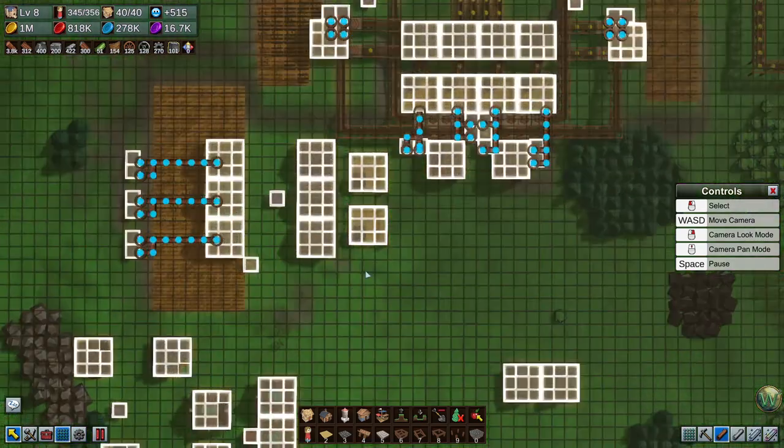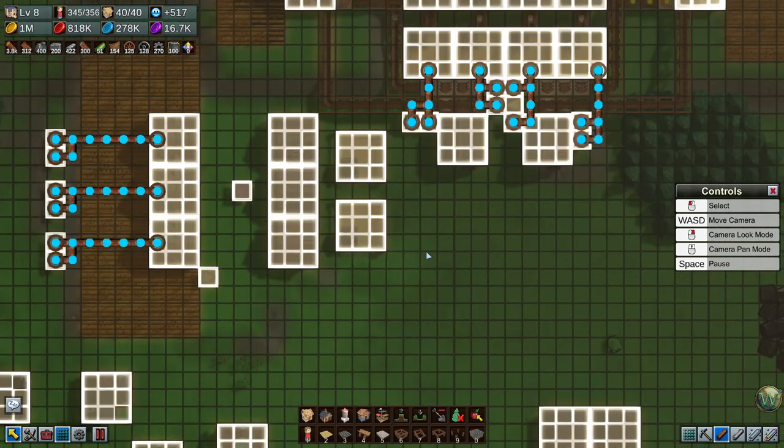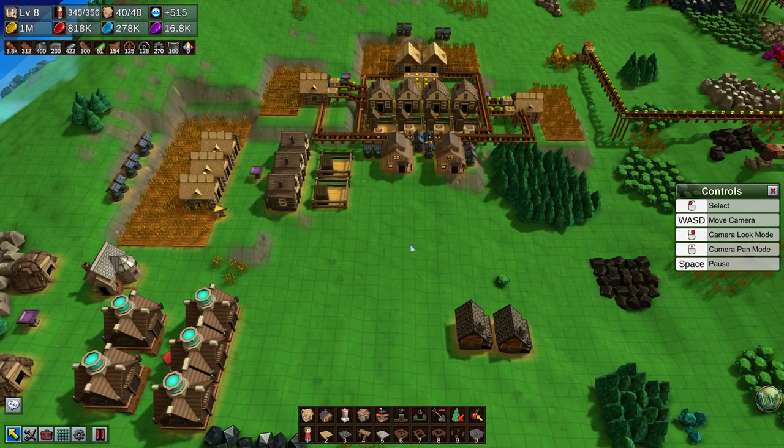Did we hook up all the water? Looks like we did. Hopefully we have enough — we may need to add more wells eventually, but we'll do that when we do our pass at the end to make sure everything is running at full speed.